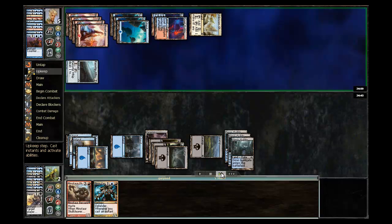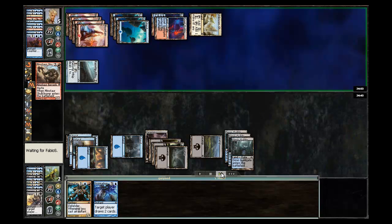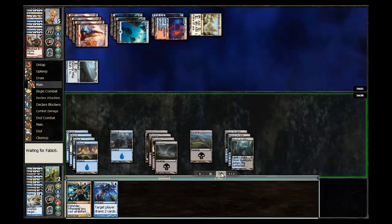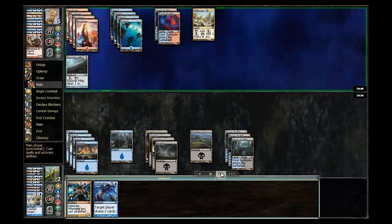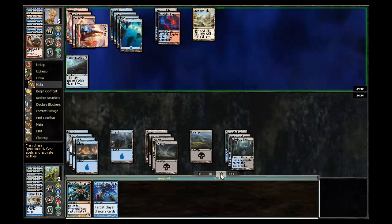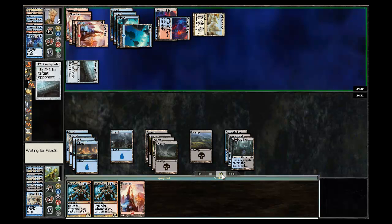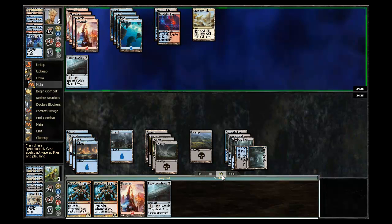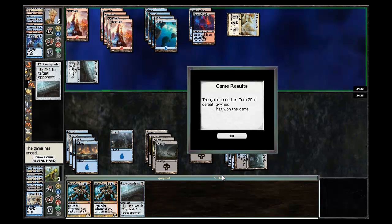On my turn I go ahead and cast the Minotaur Skull Cleaver, but he has a counter for that — he's definitely getting great value out of his counters. So I ping him for one, then consider the Nivic Cyclops, but instead cast Inspiration, just hoping to draw into some burn. Doesn't look like my opponent has anything else to do, and I ping him for one. So I was very close — wasn't sure I was going to win that, but I did manage to come through on game one. I'll be back in a minute for game two.